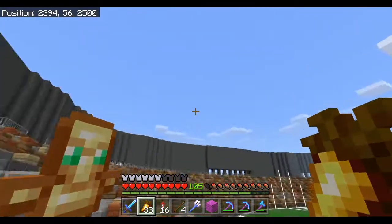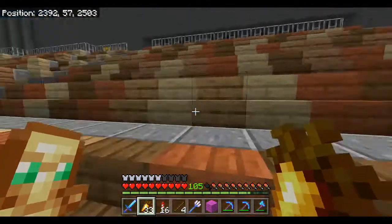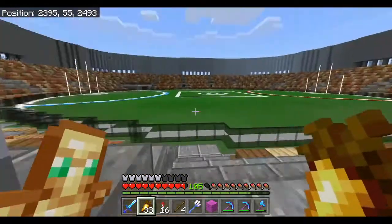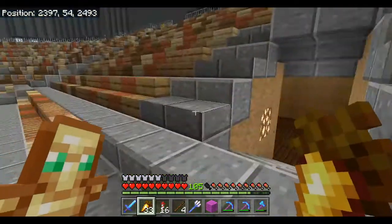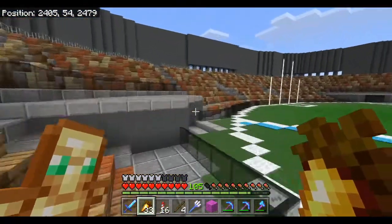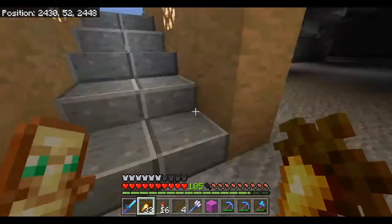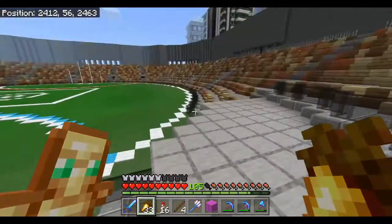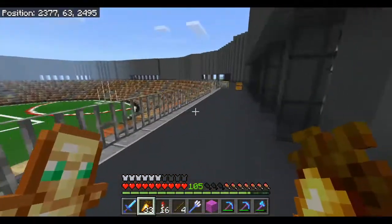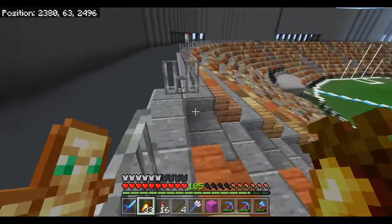The idea is that in theory the sun would cast shadows - it doesn't in the shader pack I've got at the moment - so if it did cast shadows it would come up to about maybe here, which isn't a lot of seating, but it'll make it look a little bit fuller. On the sides I've now added a few more vomitoriums, which is the word for the passage going in and out. It's got a few more of those to move people through to the underground area where the toilets and food vendor stalls will be. So let's get started - let's plan out where we want the second level to be.